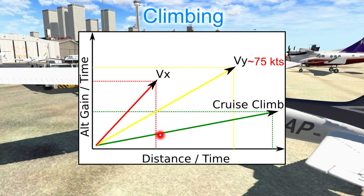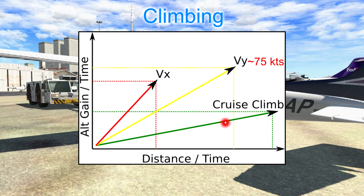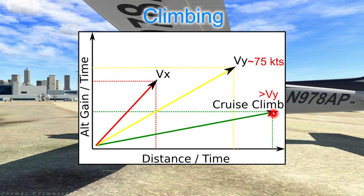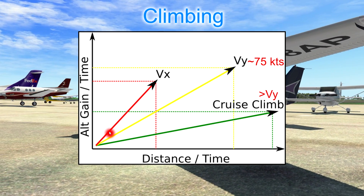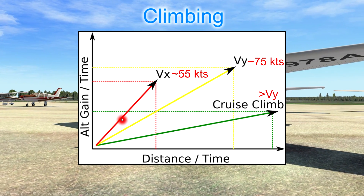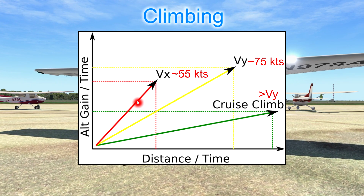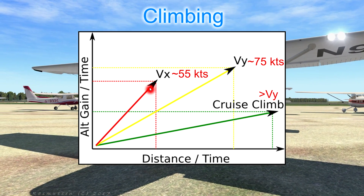If we climb the aircraft at a higher speed, for instance 90 knots, we will cover more ground horizontally in that same period of time but our gain in height will be less. This is known as a cruise climb and can be any speed higher than VY — this is fine if we are at a safe altitude and are trying to get to our destination quickly. Finally we will consider VX. This is a climb at a lower speed than VY; for the Cessna 172 this is approximately 55 knots. That's a lot slower than VY, so for that same period of time we will cover only a short distance horizontally. Because we are not at the ideal speed that provides maximum excess power, our rate of climb will be less than VY as well.